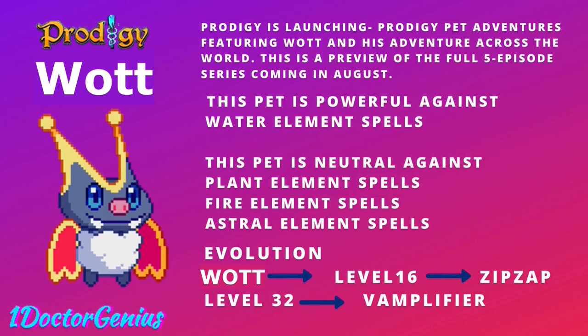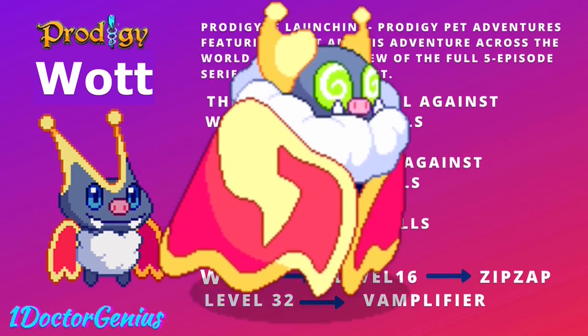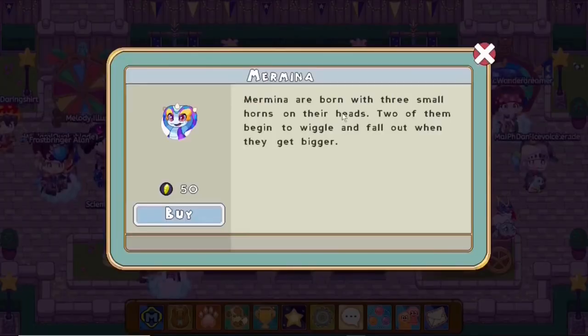Since it's a storm-type pet, it's weak against ice and shadow, strong against water, and neutral against plant, fire, and astral. At level 16 it evolves into Zap-Zap, and at level 32 into Wham-Flyer. It can cast four different spells: Wildfire, Aqua Spear, Unlimited Power, and Ion Cannon.